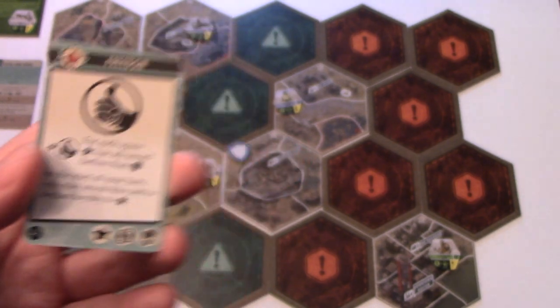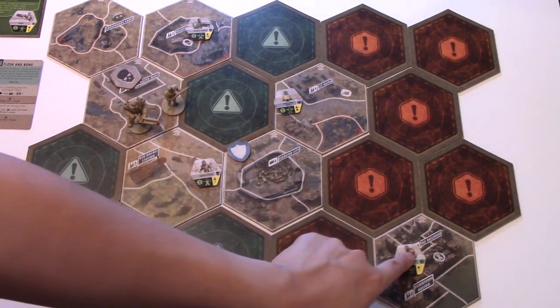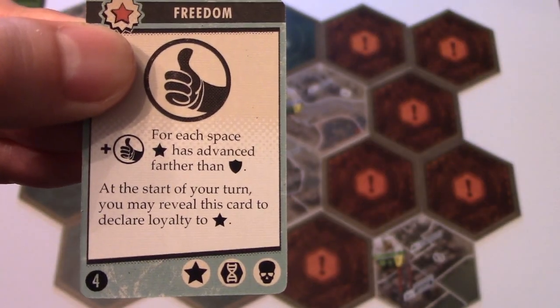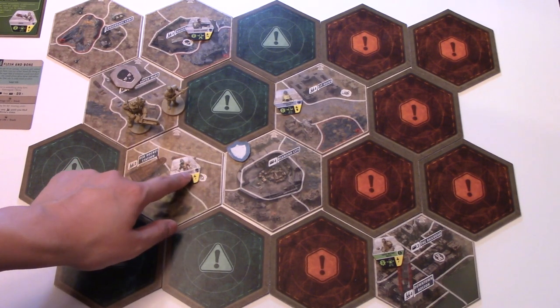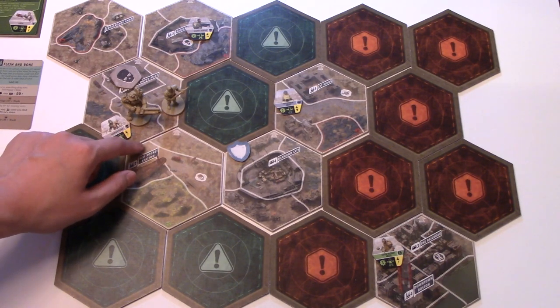The Super Mutant enemies move — we have a Super Mutant Brute in the bottom right, and they're going to move closer to any players. Then the skull symbol enemies — these Raiders. Any active skull enemies move toward players one spot. The Raider Psycho in the bottom right is going to move into the same spot as the Brotherhood player because the space is adjacent.